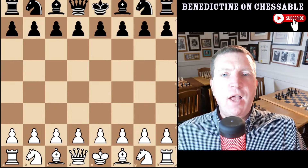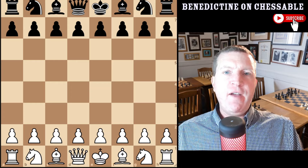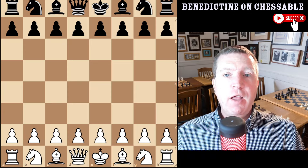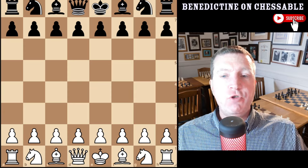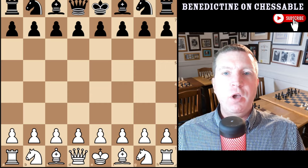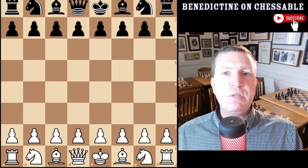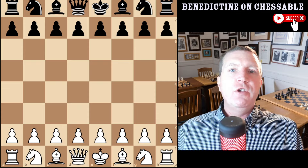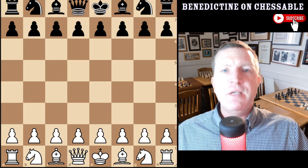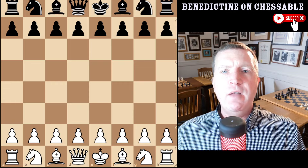So what does this actually look like for you? What I would do is look at your openings and try to find — like I said — the top five for each color: the most common positions and the most dangerous positions. Positions where things completely change around, where you could lose the game out of the opening, maybe sharp gambit lines that you come across — but they must be common. There's no point studying some random position you're going to get one in every thousand games. That's just a waste of your time. You want common features, common positions and patterns.